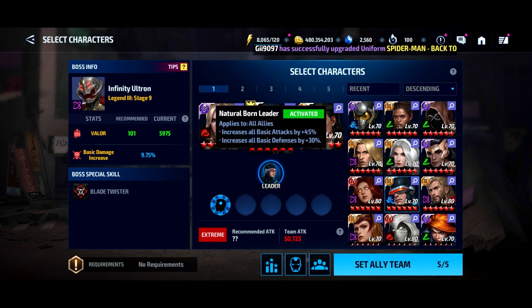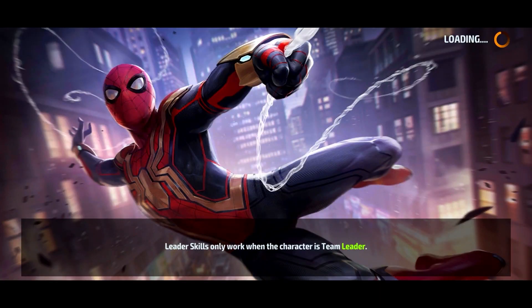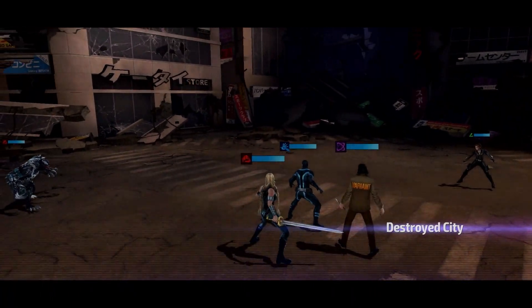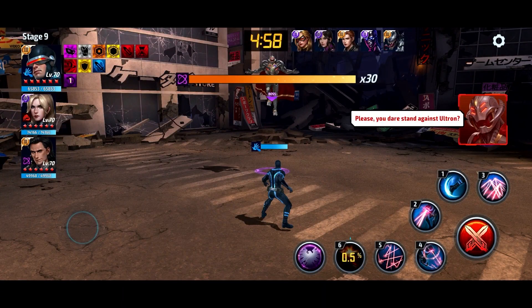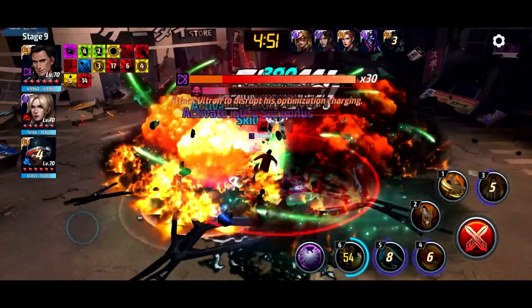We're going to use this team — Cyclops for lead and Valkyrie for support. We're doing stage nine because Loki is not a superhero and not a human, so we can't use him up to 20, and I haven't unlocked into the 30s. I highly doubt he can do any damage into the 30s, so let's see what he can do at stage nine. We want to see the health bars moving pretty quickly.